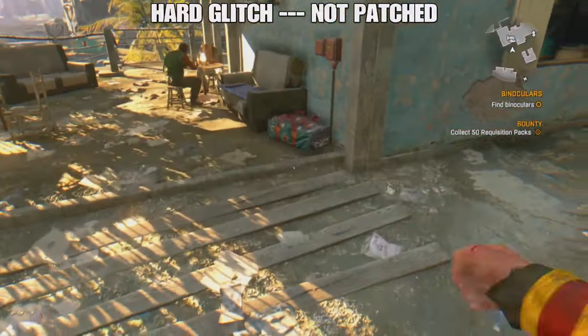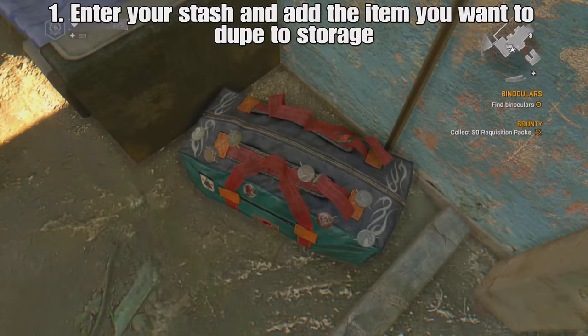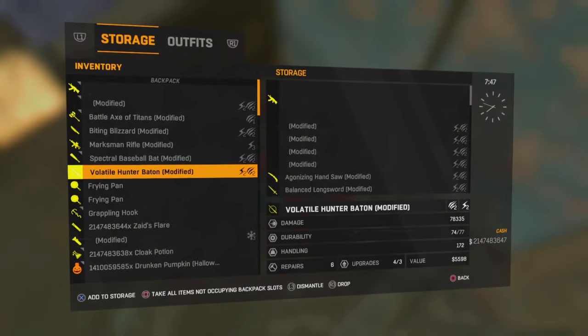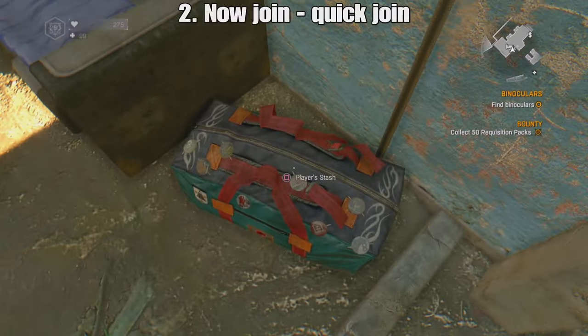In today's video I'm going to be showing you guys the diamond duplication glitch working in 2023. The first thing you want to do is go over to your storage, enter your stash, and add the item you want to duplicate to your storage. It can be anything — it can be 99 disaster onsite relief packages, it can be one weapon, just put it into your storage.